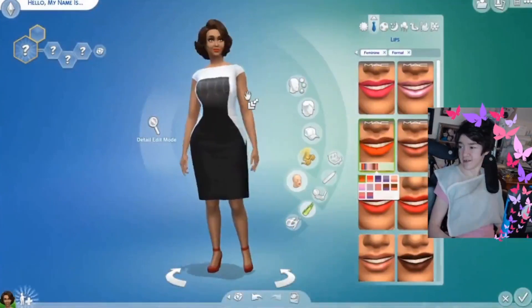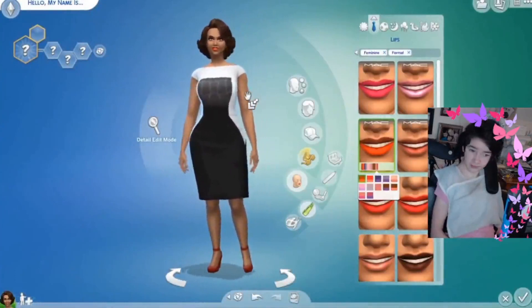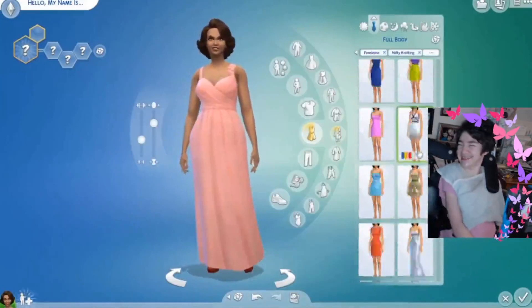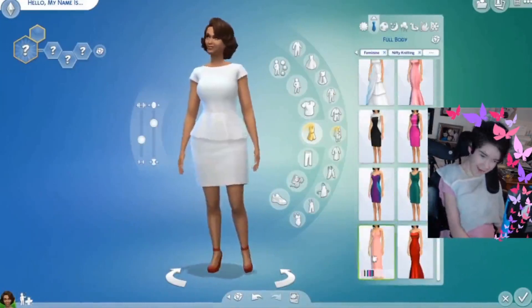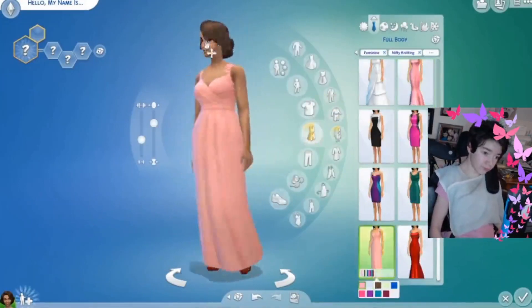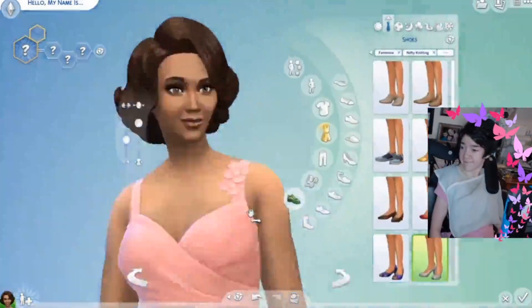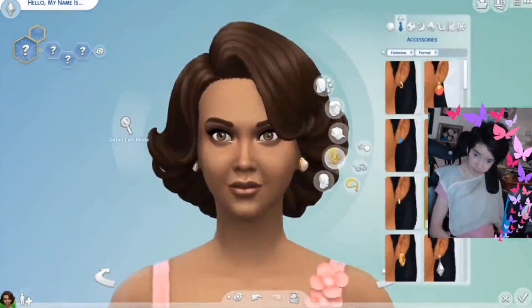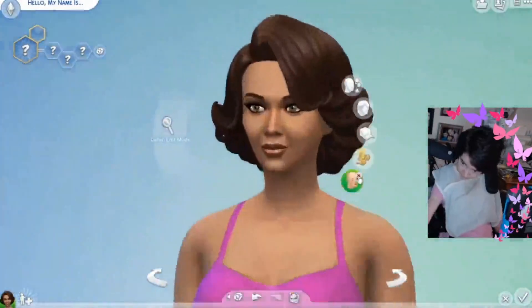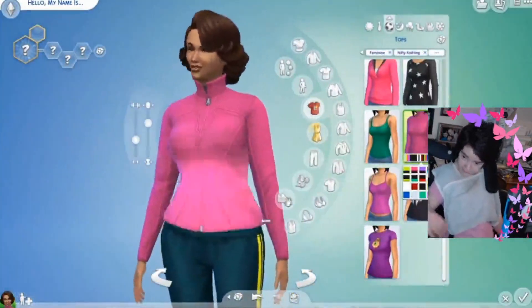If we get 10 likes on this video, we will make a Nifty Knitting speed build. Okay? Is that a deal, Mel? No? Do you want to make a speed build? No? Okay, well, then never mind. I'm sorry. Literally, Create-a-Sim — we don't really cut a lot of stuff out, so it's basically me and Mel just talking to you guys. Mel likes that because we can just kind of have a conversation with the audience. Then we chose a pink — it looks like a bridesmaid's dress to me. Mel was making every decision in this one. She was like, I want this, I want that. Sometimes she just kind of gives it up to me for some of them.